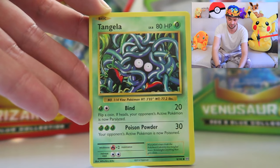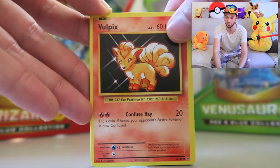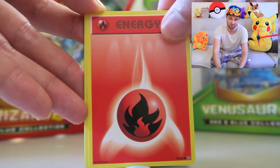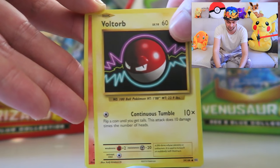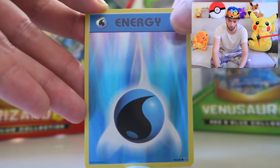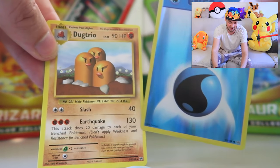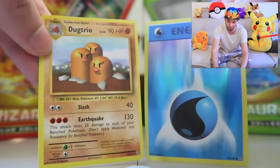We've got some Metapod as well, another Tangela, and Vulpix. Obviously there have only been 151 Pokemon so we're going to get a lot of duplicates here. A Fire Energy — I'll take it to power up a potential Mega Charizard. Voltorb, another Charmander, a Holo Energy card, and Dugtrio with a 130 power Earthquake move. Hollowed Energy in here. Where is Raichu right now?